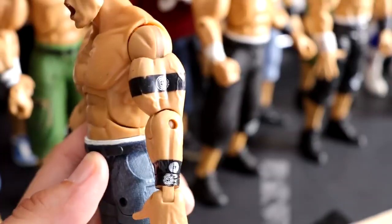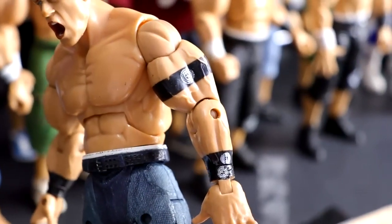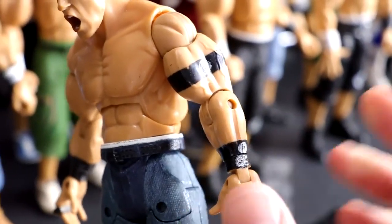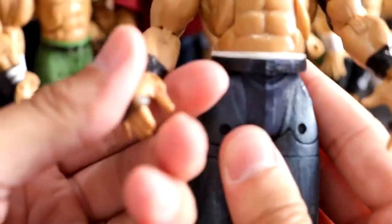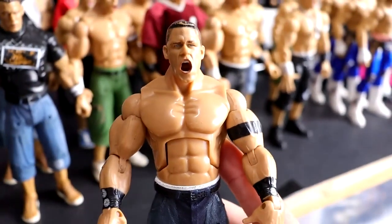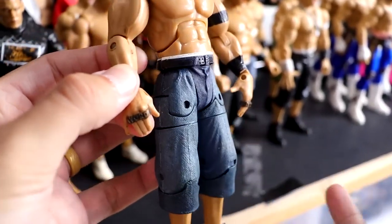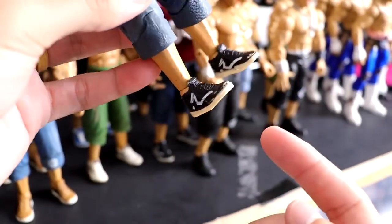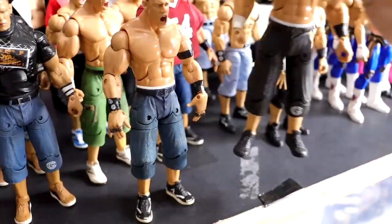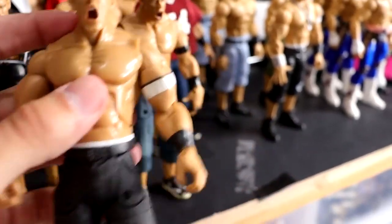Another thing I wanted to touch on: this is something that Jax always does, and a lot of figure collectors when they do figure photography — they mix eras of Doctor of Thugonomics Cena with Chain Gang Cena. This is clearly a Chain Gang 2005-ish Cena, and they put the Word Life brass knucks on his hands right here. These are actually molded on, so you can't remove them. John Cena has never worn anything Chain Gang related with the Word Life brass knucks — it's never happened. But this one has some pretty cool shoes — probably the most accurate to his Reeboks that he was wearing. This one here just has plain black shoes, which I like better than the Mattel Elite molds.